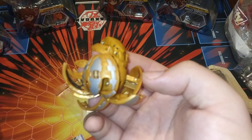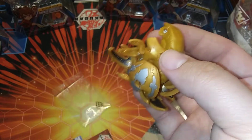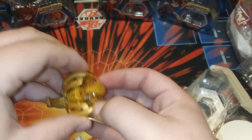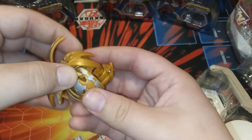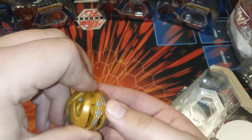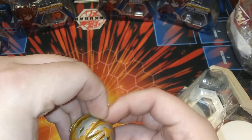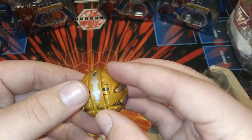Very nice gold and silver accents on the figure, with blackish eyes and a little black inside the tail. He folds up pretty easy. And there we go — in ball form, very nice.